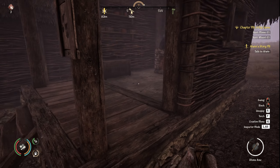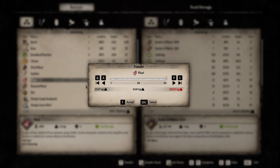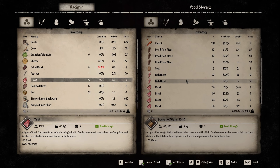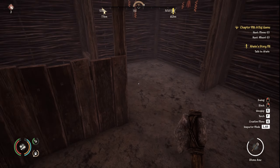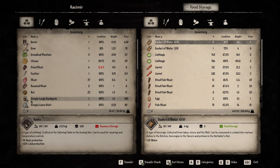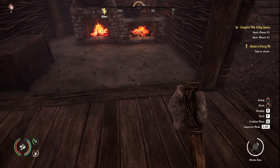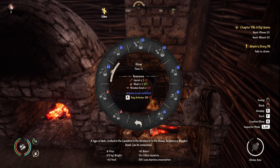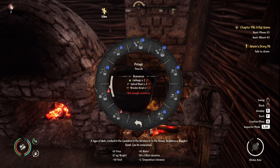I want to go and check my chickens. Rooster! Have we got any eggies? We have got some little eggies — and feathers. Nice. Does that mean I can do recipes? I wanted to do fried eggs — I need three eggs and wooden bowls. I think it's better if I have someone else doing the meals though. Let me stick my eggies in here. I've got 84 raw meat as well — I think that's from the bear.